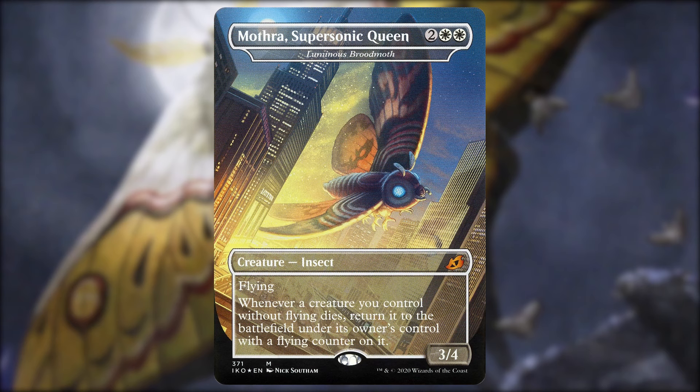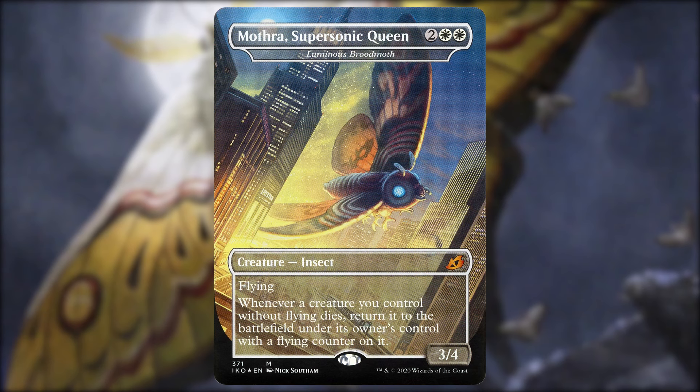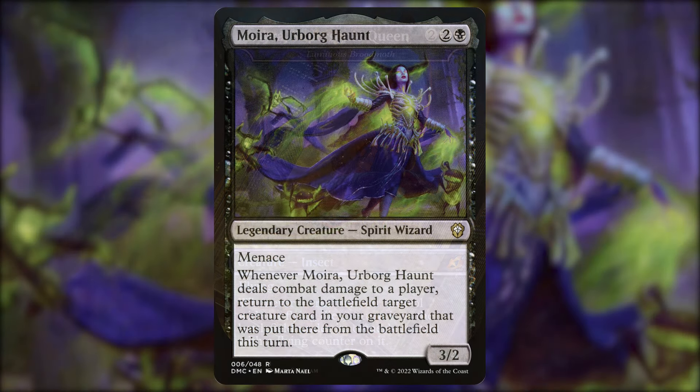Luminous Broodmoth — two white white, a 3/4 insect with flying. Whenever a creature you control without flying dies, return it to the battlefield under its own control with a flying counter on it. It's like an every-other-time-it-dies free recursion. You sacrifice it, bring it back with Carmen Cruel Skymarcher, and then since it won't have a flying counter at that point, the next time it dies Luminous Broodmoth brings it back again. You can get multiple triggers per turn if you have other ways to bring it back.